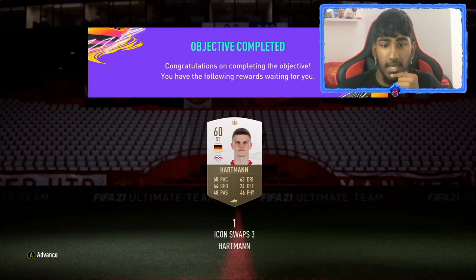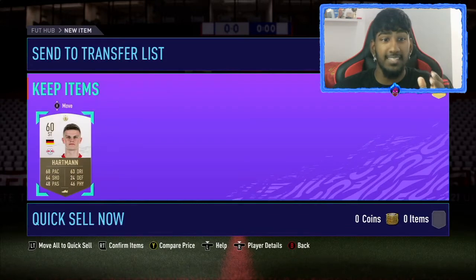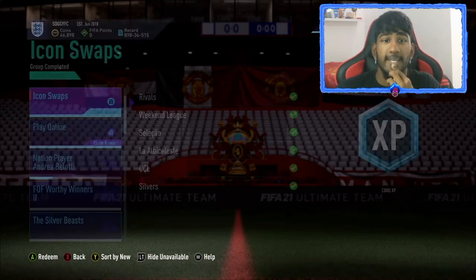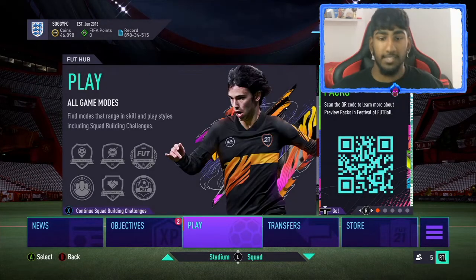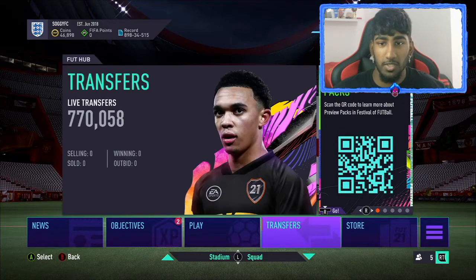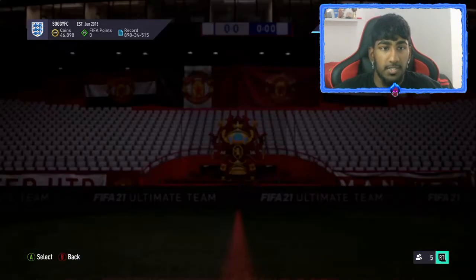Icon Swaps 3 — this is the last token. I've completed 18 in total, so I could have got the last pack, which I think was Badger at 17. But I couldn't wait — I wanted to open some packs and player picks, just fun content really. I didn't want to sweat trying to get one player I knew I wouldn't actually use.